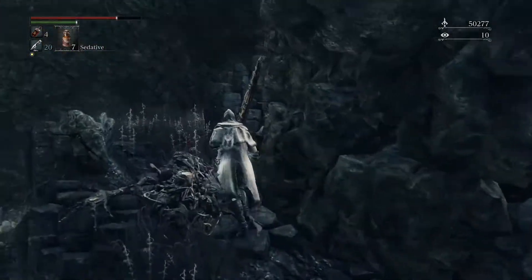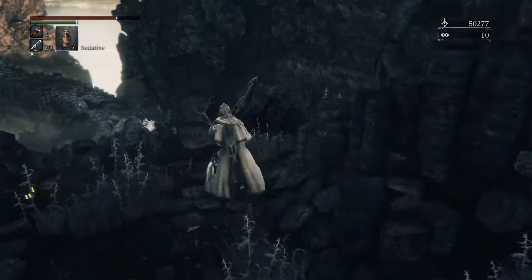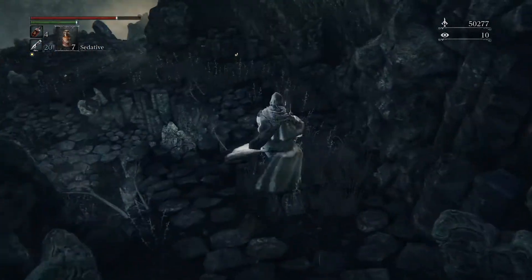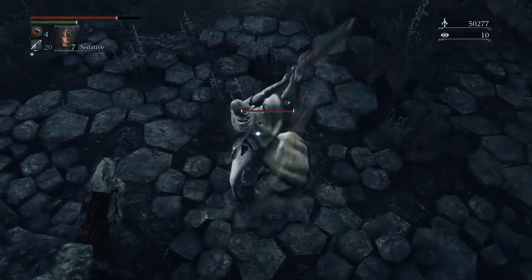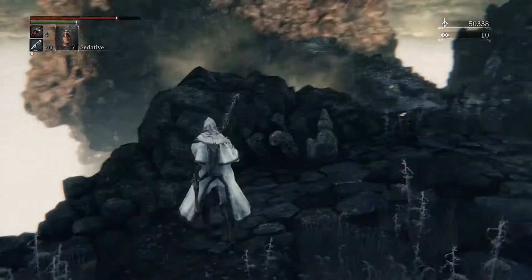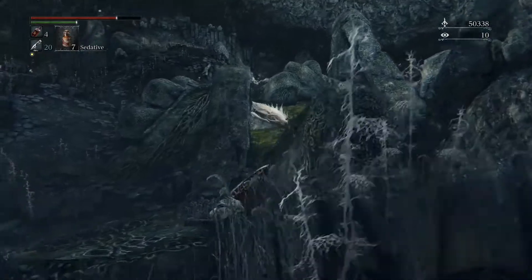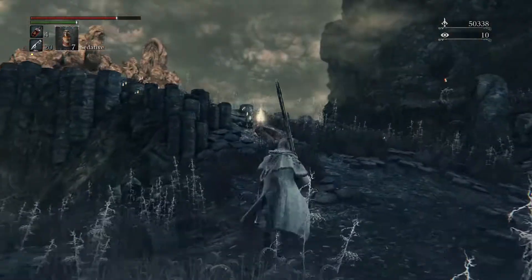Frenzied cold blood — we've actually picked up a good amount of cold blood in our travels. I might go back later and collect the one or two items we missed. Careful of that ledge. There's another massive poison swamp cave here that if you feel like going into, by all means — I don't believe I'm gonna explore it that much. But you can get a lot of echoes by venturing in. You could already hear the winter lanterns singing in the background — there's at least one in there.